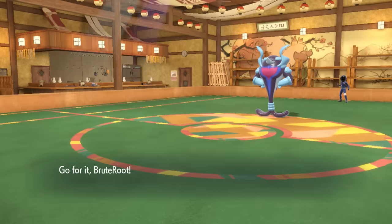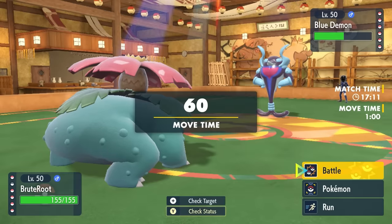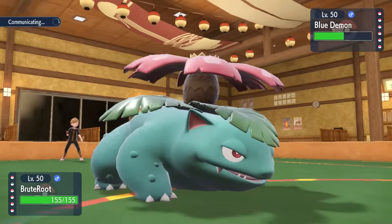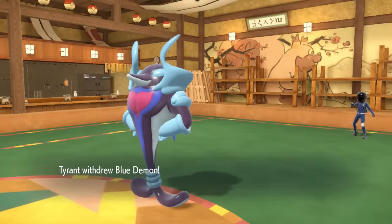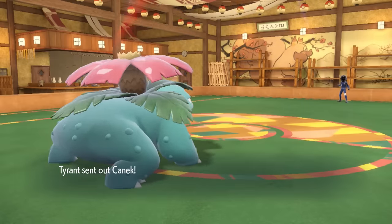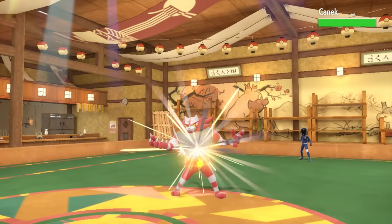Because now our homeboy Brute Root gets to soak up all the Sun we might possibly need. We set up the Sun, we die — but essentially now Venusaur is in a fantastic spot. This opens up the door for me to go for a Growth. I know they're not going to stay in here and go for a Wave Crash. I can take that, especially in the Sun, so I can set up that Growth — basically just soak up all the rays out here.